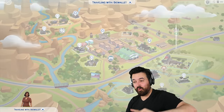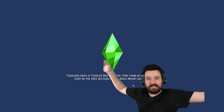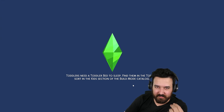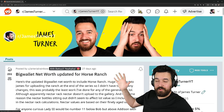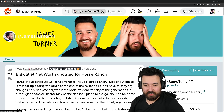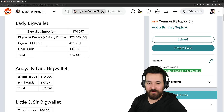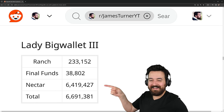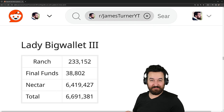So over here on my subreddit - which you should definitely join by the way - Arterial Rainbow has been working on a big wallet net worth. It goes through all of the let's play series in the big wallet family and figures out their final net worth at the end of the let's play. For our last let's play, the amount of nectar we have is worth 6.4 million simoleons if we sold all of it.